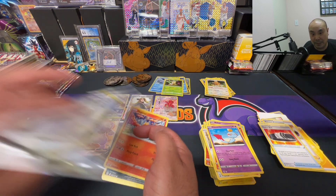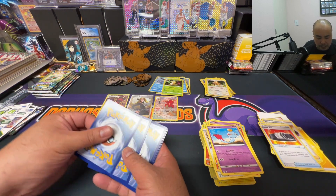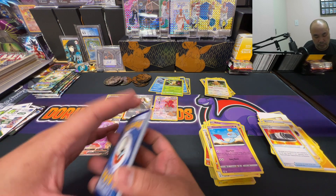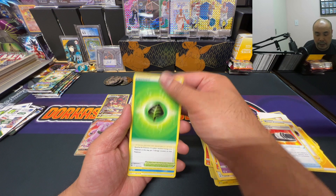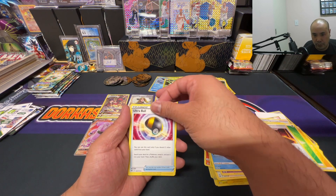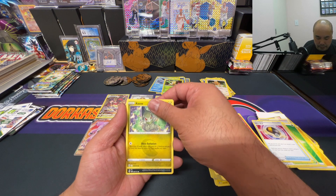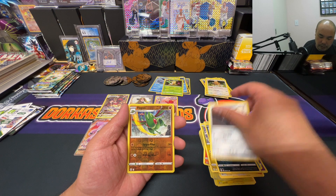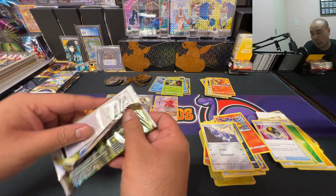I keep saying 'full holo' because Mewtwo is still on my mind — that new Wildlands set just released, I believe a few days ago depending on when you see this video. White code card — Spirit Tomb, Clink, reverse holo Flygon rare and a non-holo rare Magmortar. Didn't get it.